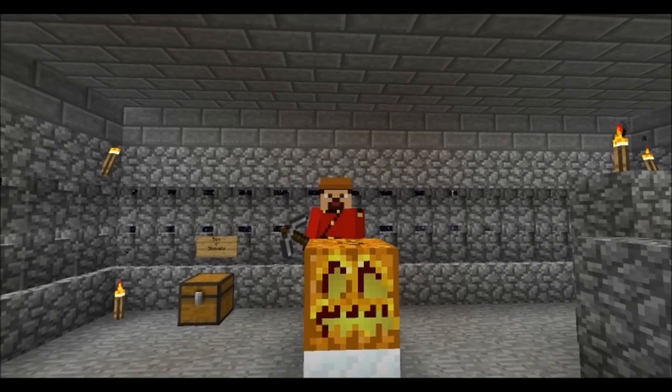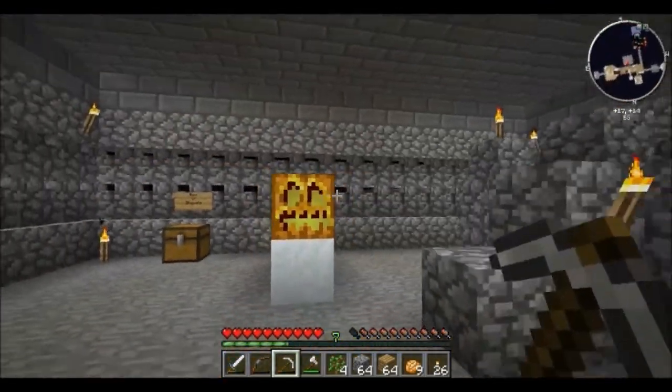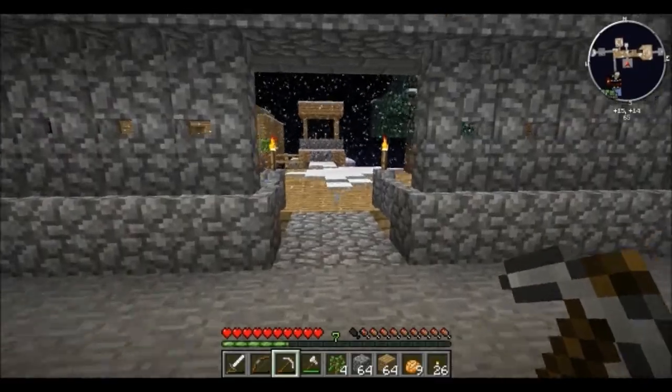Hey there friends, Foster the Canadian here, and we are with Brian the Snow Slug, which he is the gatekeeper of the cobblestone, of which I have enough — not a crazy amount, but I definitely have enough. I got enough wood here too. Got my resources back after the debacle last episode.